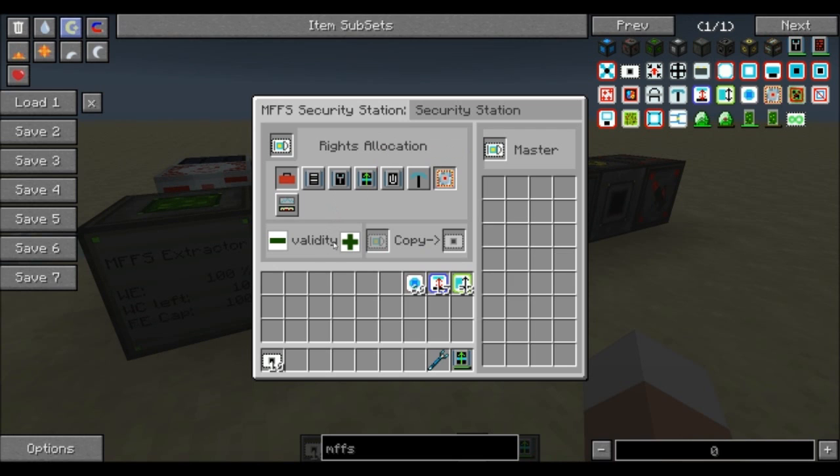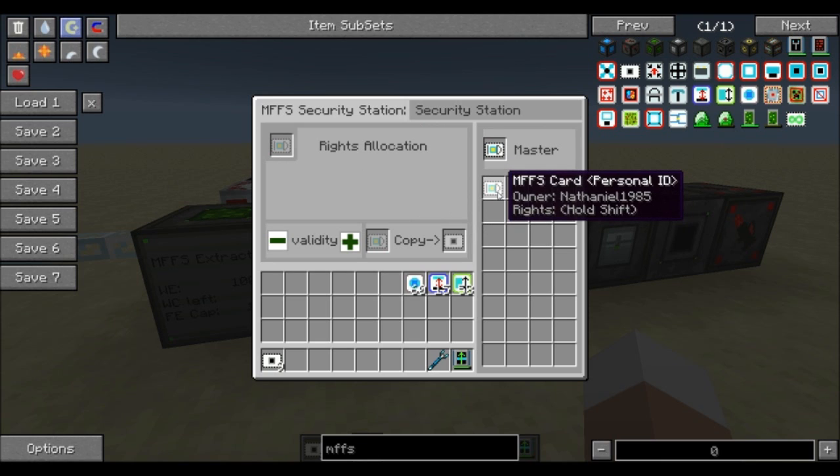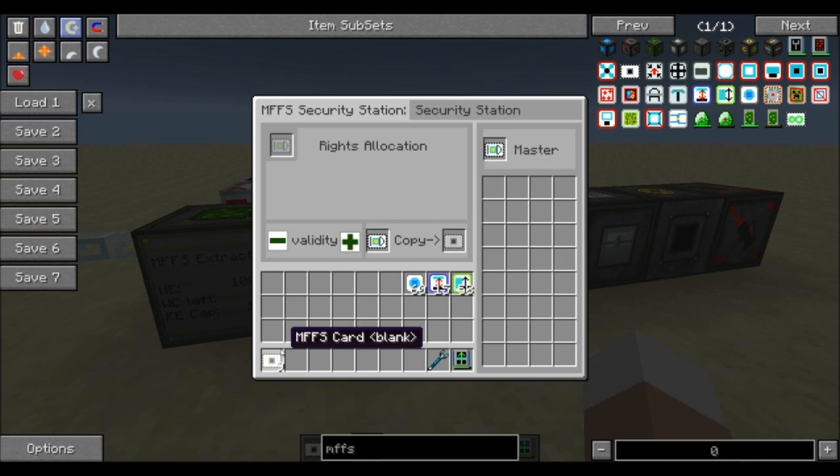There's also a validity option which adds time to the temporary permission you give. Since I'm the owner I'm not provided with this option, but for another player's card you should be able to raise it by five minutes per click — be aware that the time counts down as soon as you take the card out of the station. Once you're happy with rights allocation, take the card out and put it into one of those slots; this gives the player access to allocated functions as long as the card remains there. You can also copy a personal ID card using a blank card and a normal ID card.